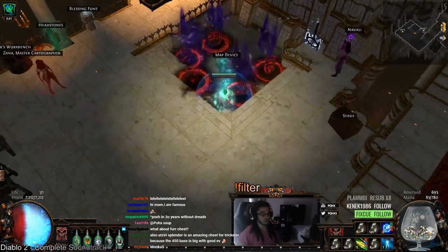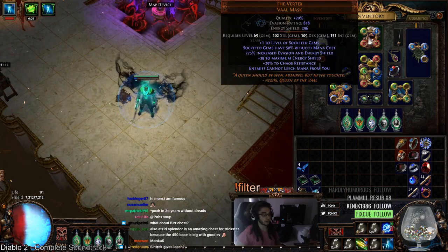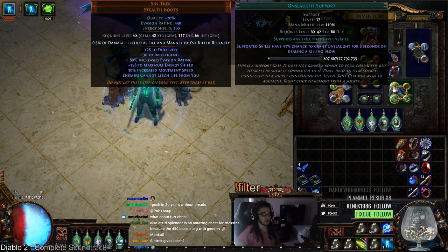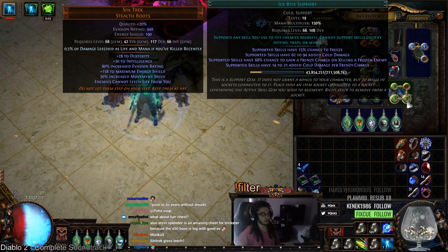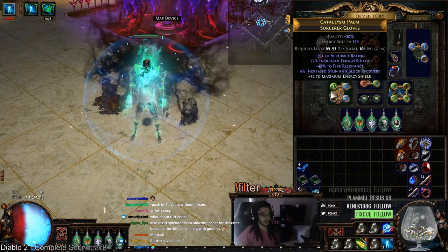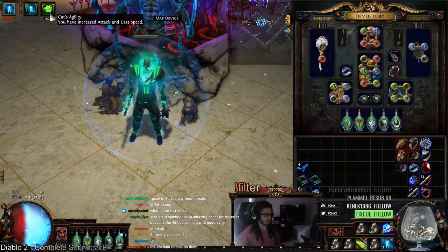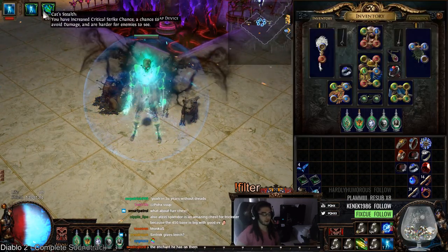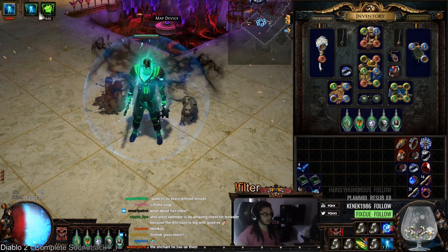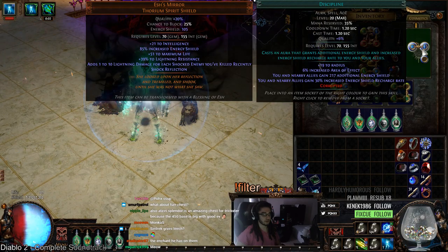I am using a simple 4-link Kinetic Blast — nothing too crazy. In terms of what I'm running: Herald of Ice with Ice Bite and Onslaught. I don't really like the Ice Bite too much, but it does work. The Uber Lab Ascendancy will be much better for charge generation. We also have Aspect of the Cat crafted onto our ring — I don't really know how I feel about it, but it's been working out well so far. And then the last one is Enlightened Discipline.